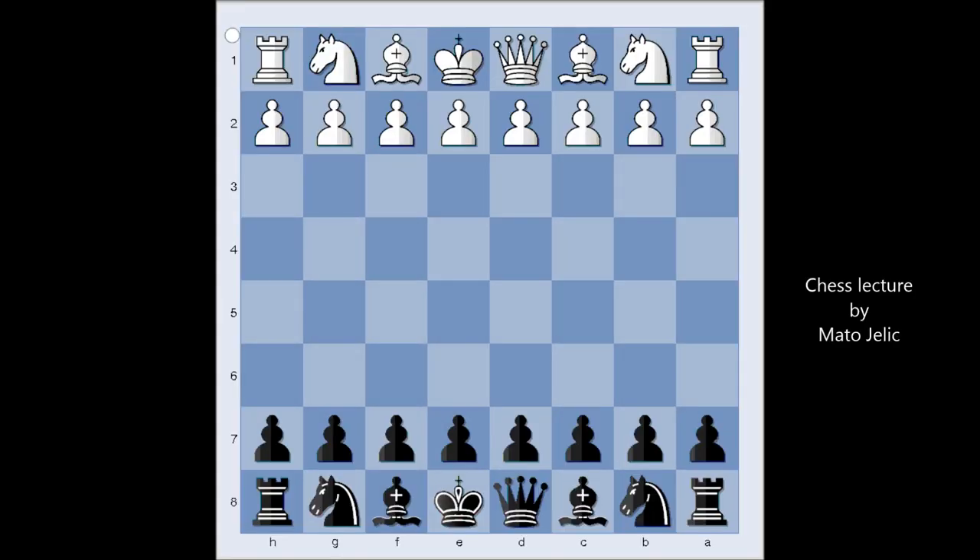Hi, this is Mato. In this video, I will show the game between Raguzin and Sozin. This game was played in Soviet Union in 1937, and this is actually a correspondence game. Raguzin had white pieces, and he started with c4, indicating that he wants to play English opening.